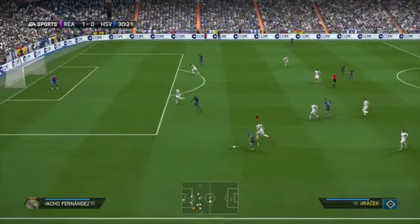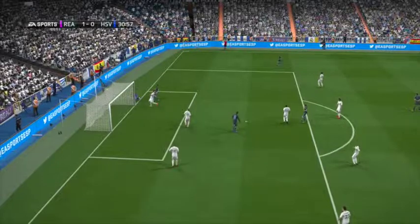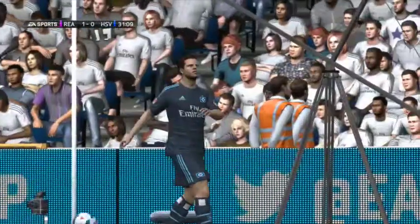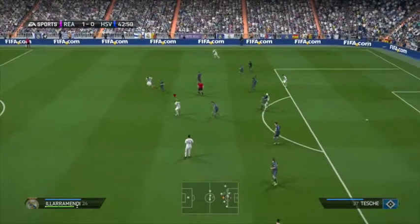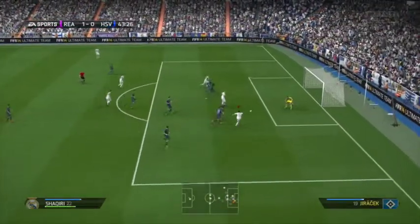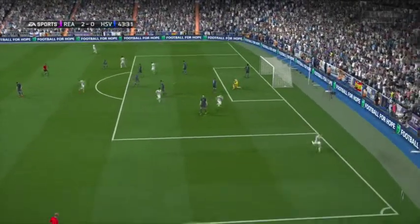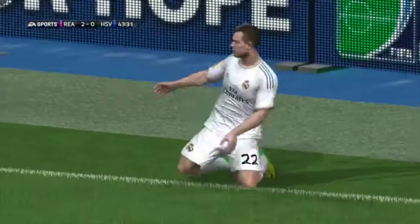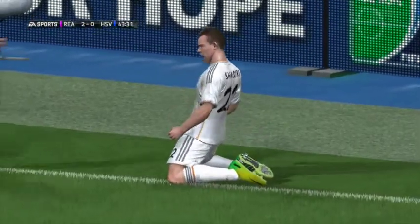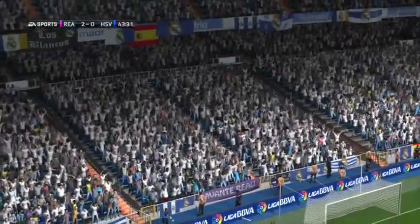Hamburg had a glorious opportunity with a fantastic ball into the back post - a free header but he put it wide, so we got off lucky. Then in the 42nd minute we knocked it around on the edge of the box to Xabi Alonso who slotted in a lovely ball to Shaqiri. Shaqiri smashed it home - a fantastic debut goal for Real Madrid. The pass from Xabi Alonso made it even better.